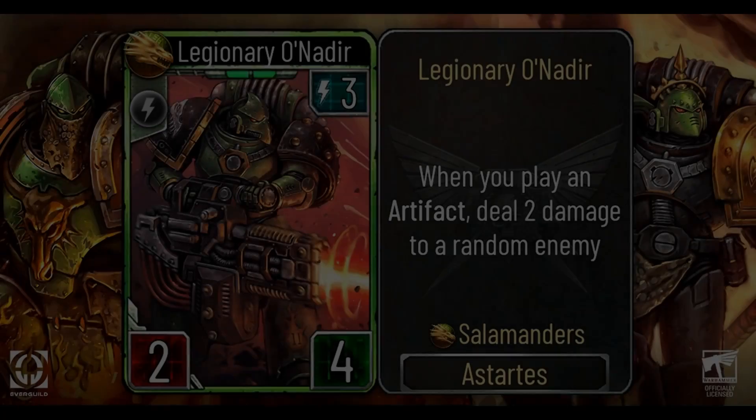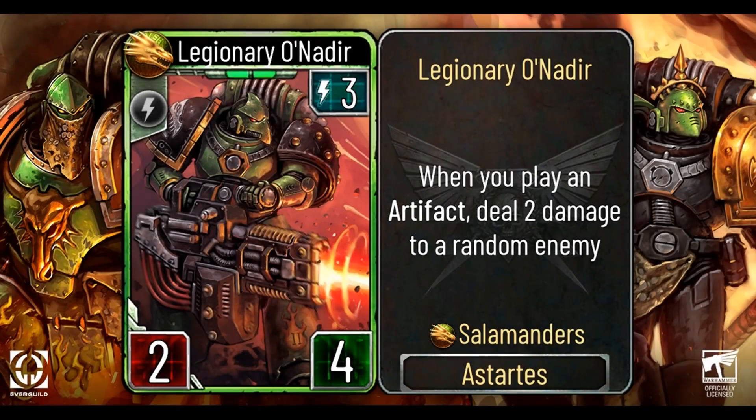I apologize for the pronunciation of the following cards, but this one is the legendary Onadir. It is a 3 energy cost Astartes with 2 attack and 4 health. Its description is: When you play an artifact, deal 2 damage to a random enemy. So for a 3 energy troop, it's got the stats in the right place — the health is at 4. The description is alright; if you can buff it up with some artifacts, it becomes a bit more of an annoying troop to deal with. The damage is fine, though it is random. All in all, I think it's a pretty decent rare card — nothing too crazy, but pretty solid.